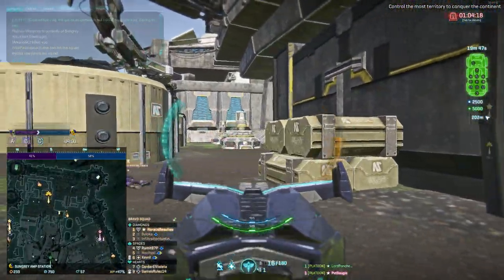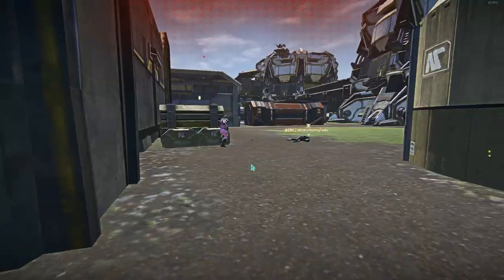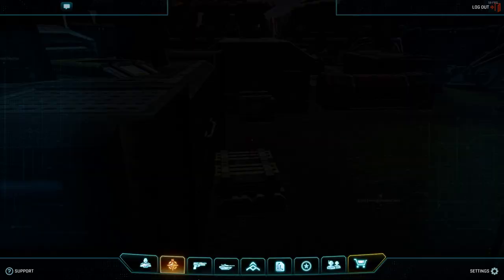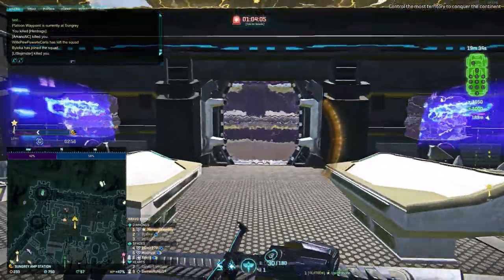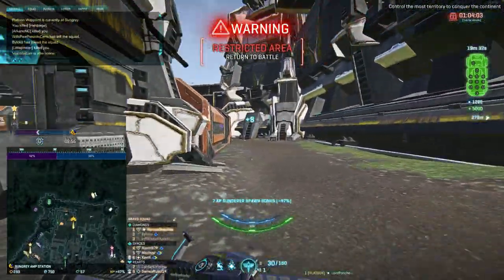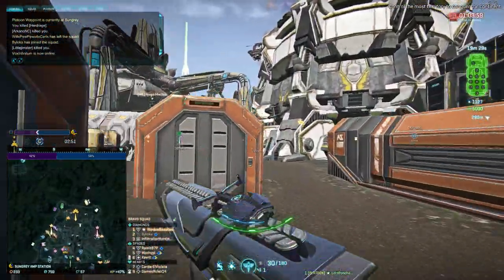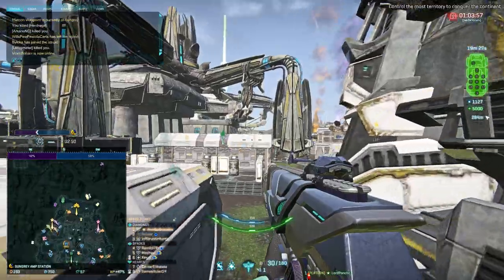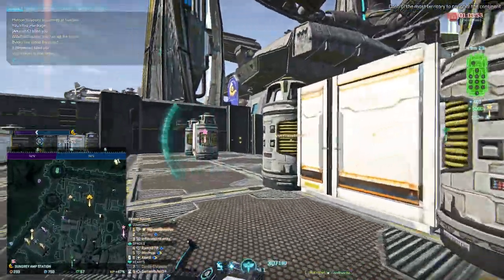Would you ever want to go inside the center of the base? There are no points in there. It depends on the amp station — for an amp station like this, probably not. Maybe just destroy the vehicle terminals. For a one-pointer like Wukok down south, that's the kind of base you'd go into the center for, to drop GSDs, routers, all that good stuff.